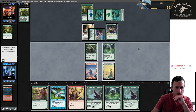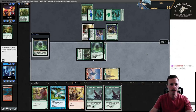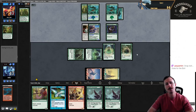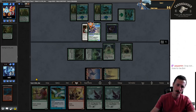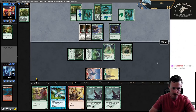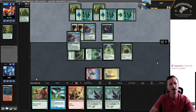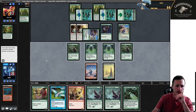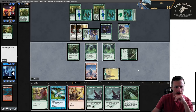They have a 3-3 first strike and a Rancor as well. Just another Scout. Land. Packmate. I need to get Boarding Party down in order to race, I think. So I think I'm just going to play Visionary, attack for two. Now they have a 9-9 hexproof first strike, but no trample — this can only be blocked by flyers. We need to draw a blue source to play Moldrifter to chump. I can blow up one of these enchantments but they can likely just play another one.